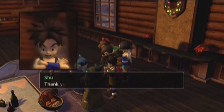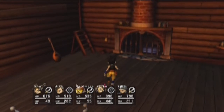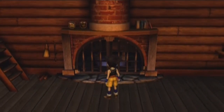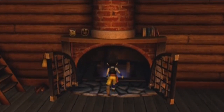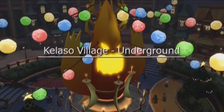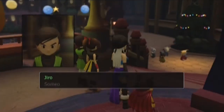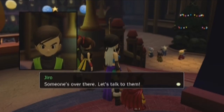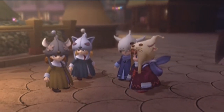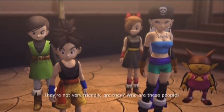Alright, so he finally let us through. Thank you, mister. So he finally let us be able to go down below — I wasn't sure why he didn't earlier. I think you just have to talk to him a couple of times. Anyway, we'll see what is underground. Calato village underground — what the heck is that? Someone's over there, let's talk to them. What are they saying? They're not very friendly, are they? Who are these people?